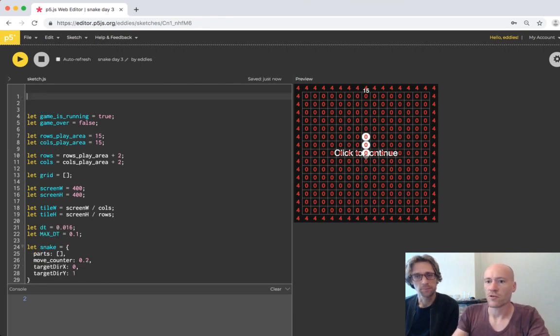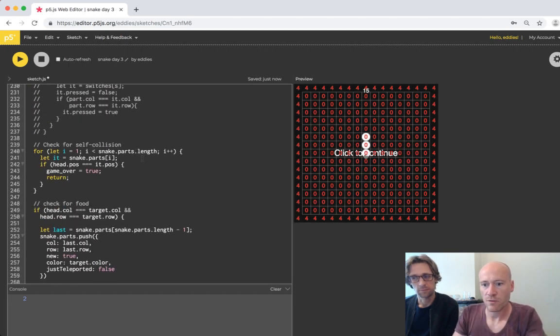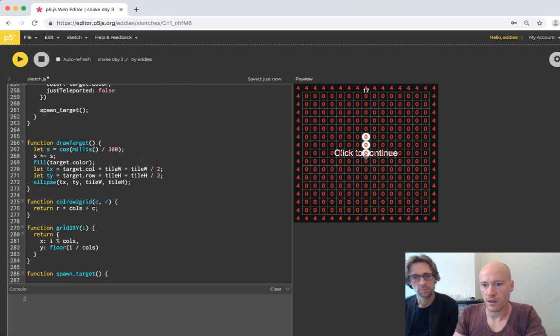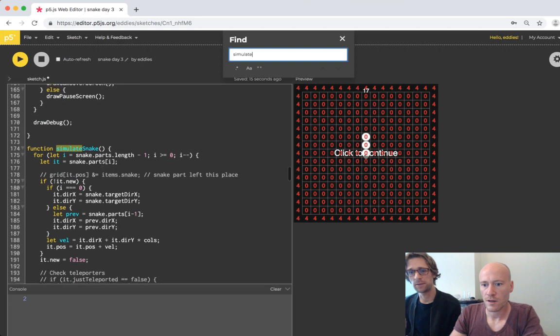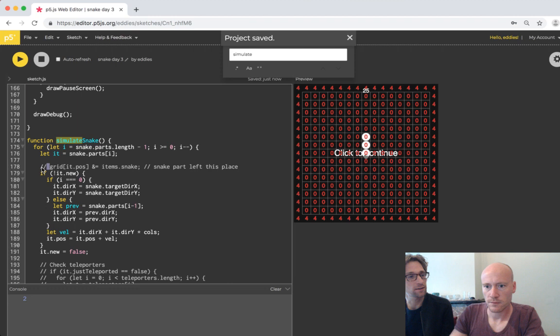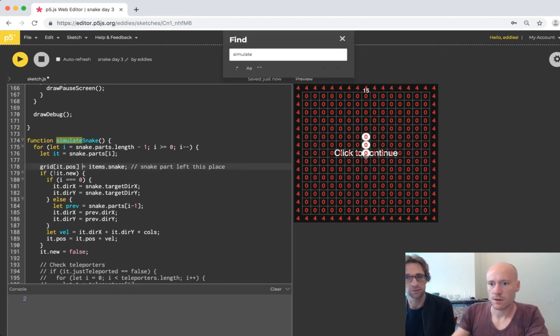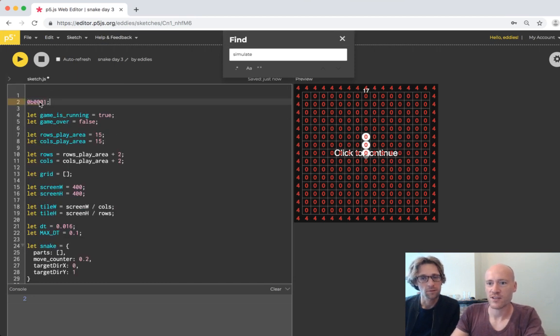Now we just XOR the bitmask. Where are we doing this - in simulate snake? For readability, maybe later we can have functions for this - like a 'remove flag' function taking a snake argument. Let's check if this works: we XOR with itself.